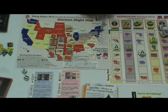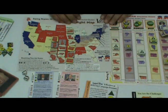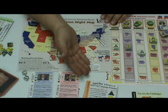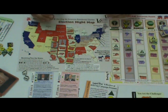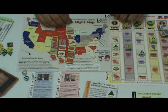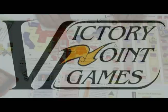Let me do the math and see if we scored the necessary 169 votes to win the election. Plus seven is 115, plus 13 is 128, plus eight is 136, and eight more is 144 — not quite the 169 we need. Barack Obama serves a second term, and the Republicans are frumpy with me for losing the election. Can you predict how the political shenanigans and economy will rise and fall between the party conventions and the first Tuesday after the first Monday in November? We shall see when you play Swing States 2012, now available from Victory Point Games.